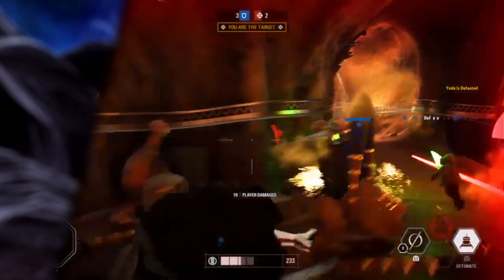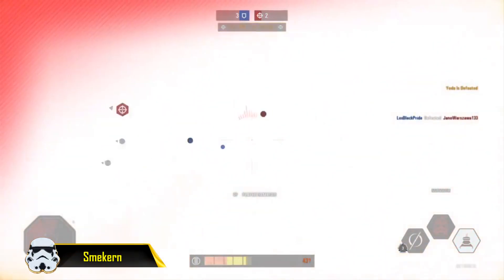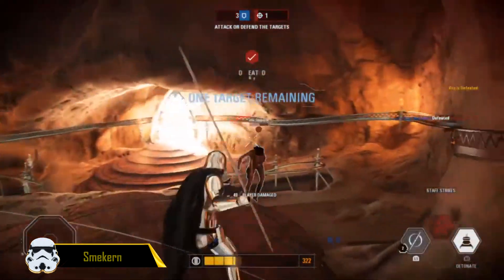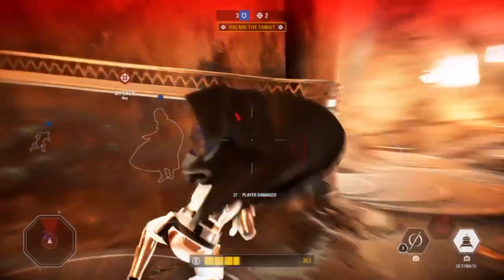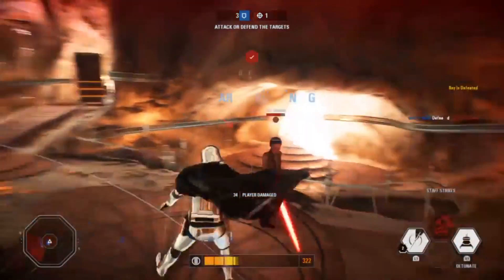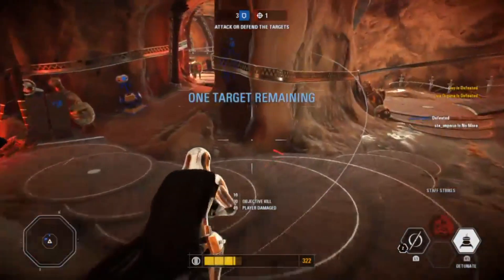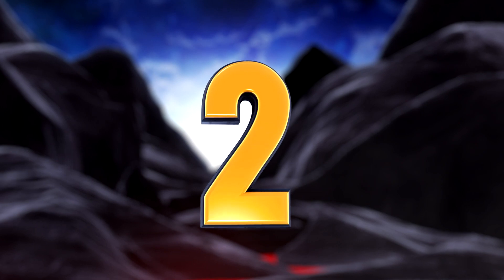At the number three spot, we have a clip from smekern who is playing Captain Phasma on Kashyyyk. He titled this clip 'Hole in One,' and I think that's a pretty accurate description — he smacks Leia with the staff strike so that she's thrown down into a hole and dies. I also like how her voice kind of fades out because she starts a quote and then just goes down into the hole and disappears. A very unique and fun clip to watch.